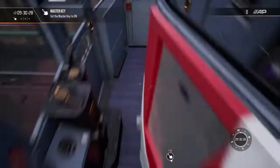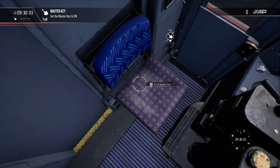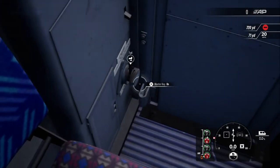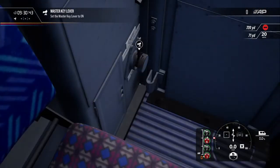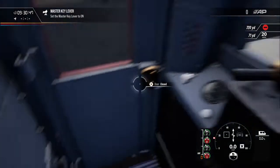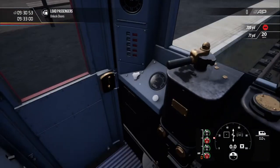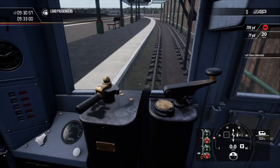There are a few instructions on how to start this train. You sit down and put the master key on. It's a little bit fiddly getting the camera in the right place but eventually you can get the master key lever to activate the power. The door unlocking is a bit quirky on this one — you can press left on your D-pad and that will open the doors.